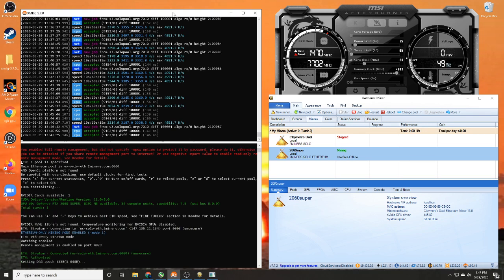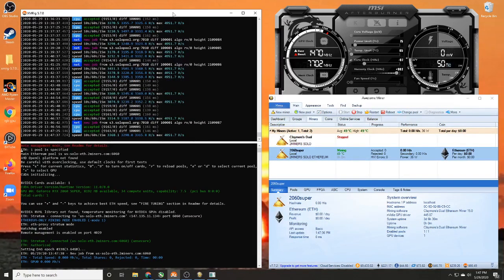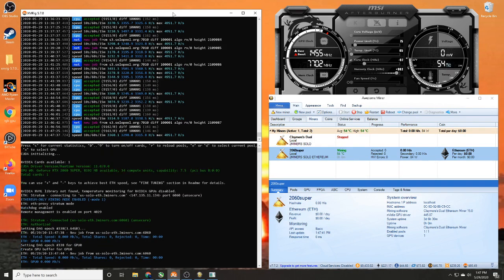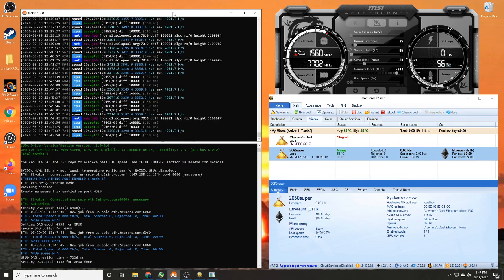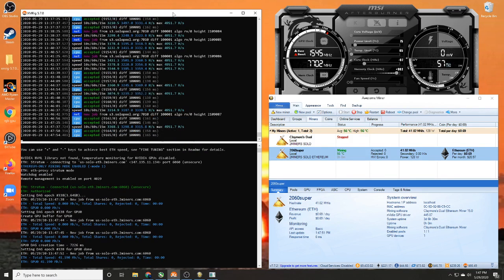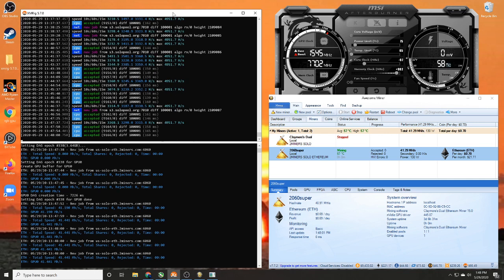There's also a link in the description to MSI Afterburner — I won't walk through overclock settings here, there are great videos for that, but please know what you're doing before you start overclocking. I use it to manage hash rate, power usage, and fan speeds. Once we see a hash rate appear on the left, we know we've connected to the pool and we are hashing.